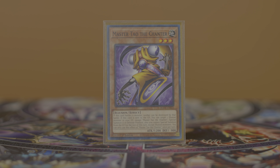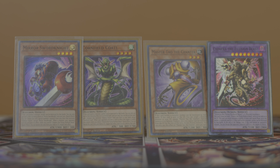Your last main deck Illusion is Master Tao the Chanter, a level three earth Illusion. Master Tao, upon being sent to the graveyard, lets you special summon an Illusion monster except Master Tao from your graveyard to the field, and locks you from special summoning non-Illusion monsters from your graveyard for the rest of the turn. You usually aren't summoning this — you're either searching it off of Gazelle's fuse effect or sending it directly from deck to graveyard. So you really only need one copy.